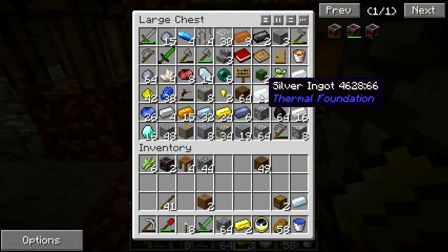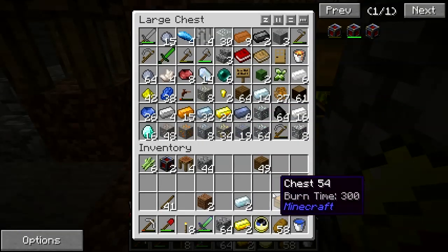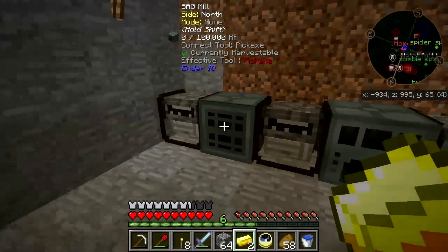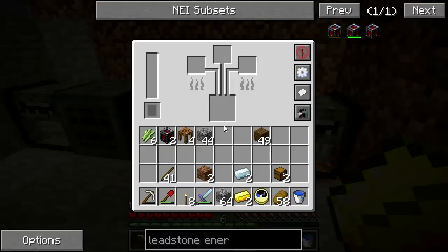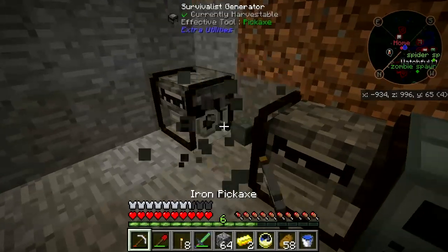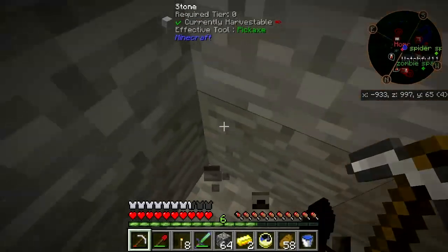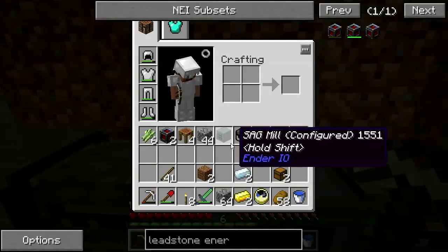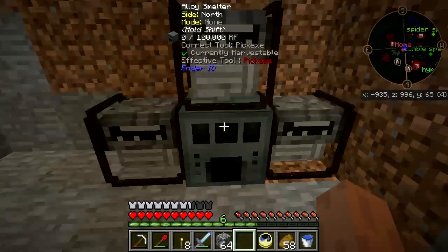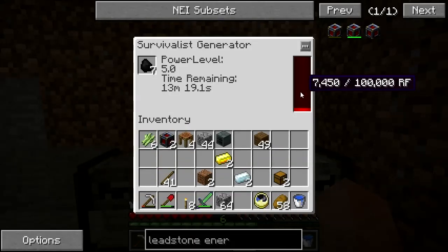I've got some gold and some silver. I've processed a little bit of the ores, but I've tried to keep that to a minimum because I want to start processing everything through the Sag Mill right away. The generator holds its power when you break it.